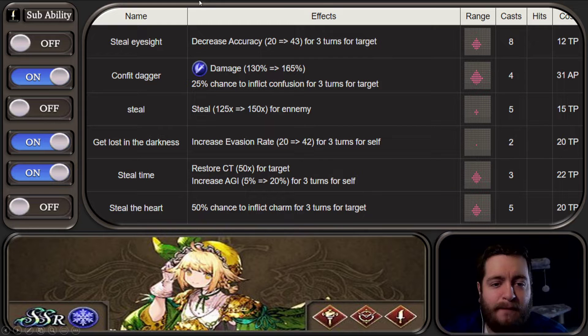I think sub Thief is going to be probably her most relevant. I'd put Confusion Dagger on, but honestly I would probably turn it off because she's not going to have very much attack or slashing modification. Steel Accuracy here could actually be really viable when you're doing any type of trial or chaining, so you could potentially leave this on. Increased Evasion Rate 42 for three turns to self, you can just leave that as well. Steel Time is probably the most important ability, and we also have Steel Heart. So overall, she's really going to be a support unit that is focused on helping you in the upcoming Final Fantasy IV event. She's a bonus unit, she's going to give you those bonus percentages.